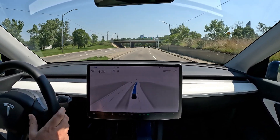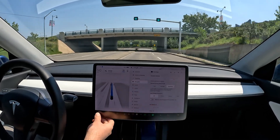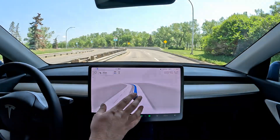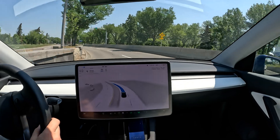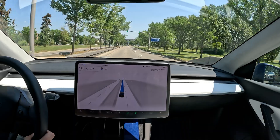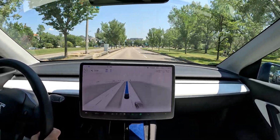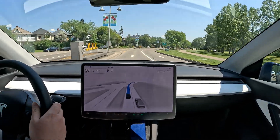On my autopilot settings I'm on Assertive mode, and I've got the speed offset down to zero delta so we're going exactly the speed limit. I'll set us up for the next complex turn at the Peace River Bridge.